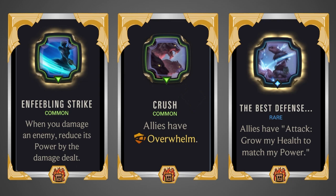Let's look at powers and support champions. Enfeebling Strike — when you damage an enemy, reduce its power by the damage dealt. Since you have so much removal in your kit, being able to slowly reduce down everyone's power works out quite well.